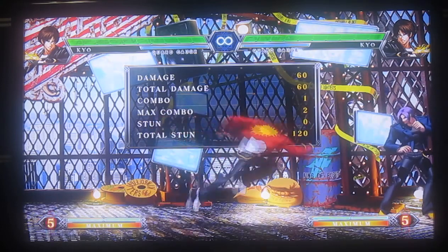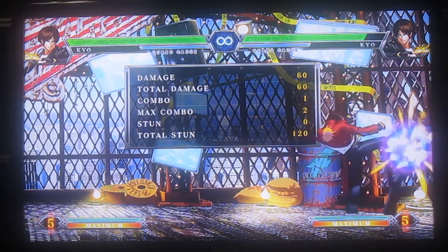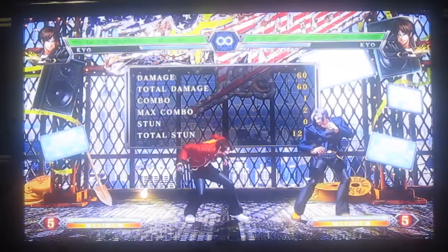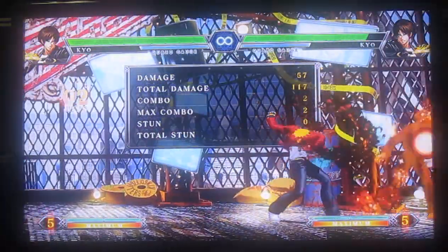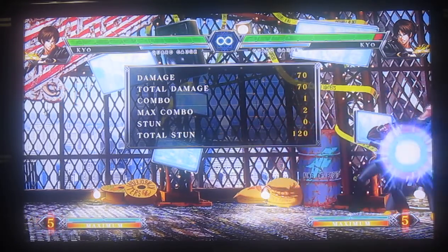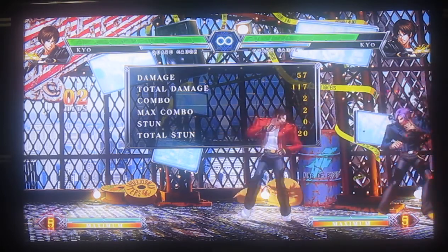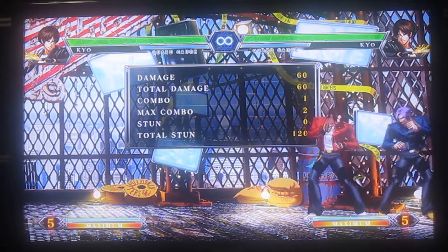That's how KOF works — command normals that you can combo into, the properties change. So if you use it raw, it's just an overhead. If you use it in a chain combo, it's not an overhead anymore. You could use it as sort of a block string or a frame trap. Because it's not a true block string, they won't keep blocking if they're pressing buttons — and if they're pressing buttons, you're going to catch them. But really, you don't want to chain cancel it; there's really no purpose.